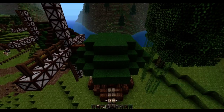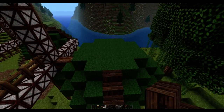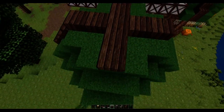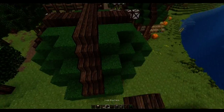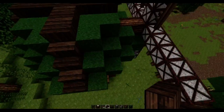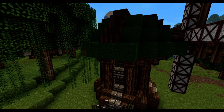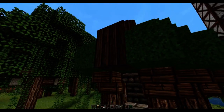Jump to some jungle wood stairs and create a pattern as follows. Create a cross along the top using jungle wood stairs. Then exchange the green wool for a full block of jungle wood right in the centre.